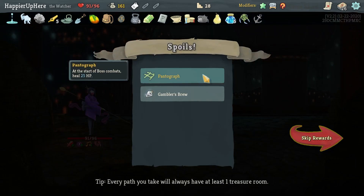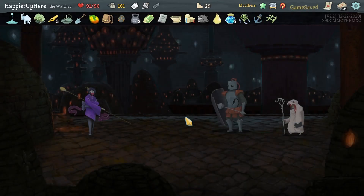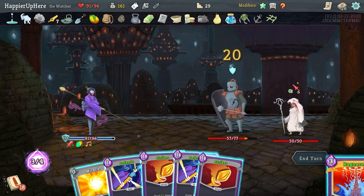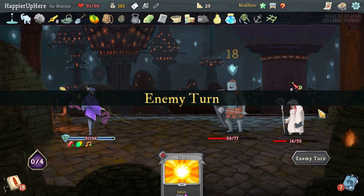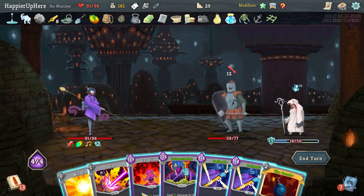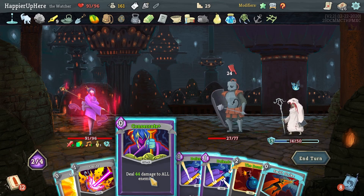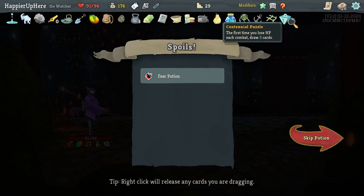Got Pentaraph — at the start of boss combat seal 25 health — that's pretty good help — as well as Gambler's Brew. Centurion and Mystic — Battle Hymn is a great start. Flash of Steel, Follow-Up, Ragnarok. I need a way to consistently enter Wrath — a Crescendo would be nice. Let's do Eruption, Double Damage, and Consecrate for lots of damage.